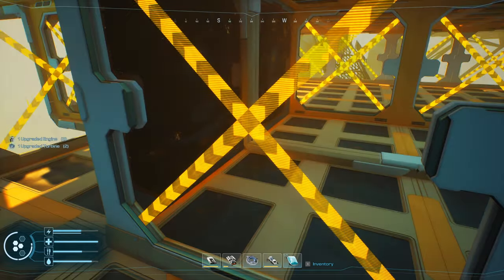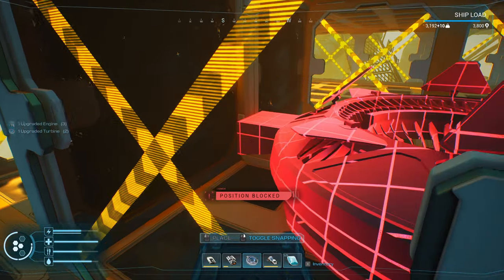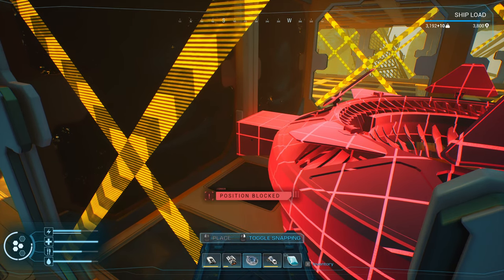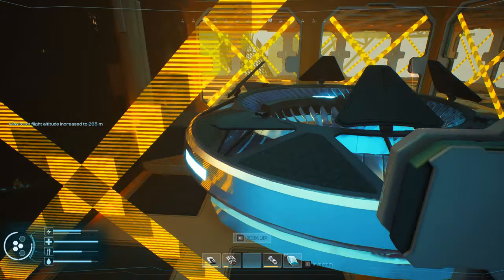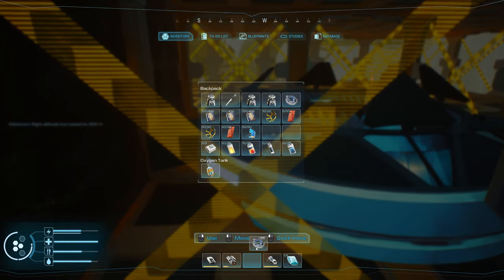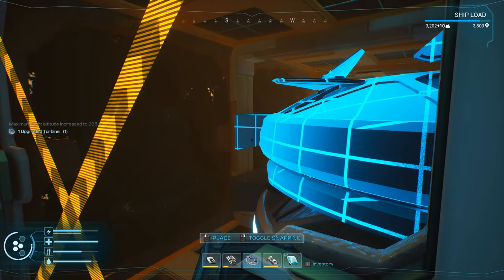Now what I'm going to do is stand out here and get my turbine ready. This is a little bit difficult to do because of where it is, so you want to go down as low as possible. Now I'm up to 265, but we're not done yet — they stack. You can stack turbines.